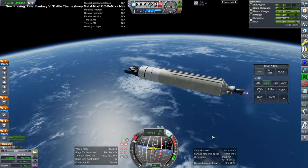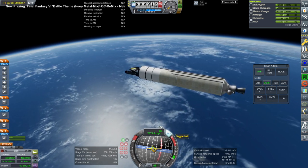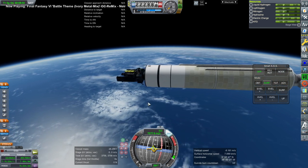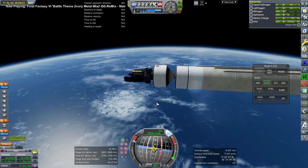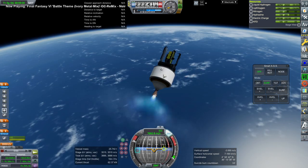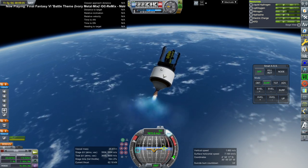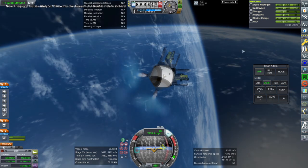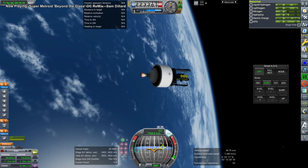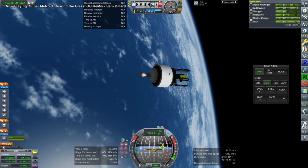Trying to get it to stay where it's supposed to be is going to be a trick, especially since I haven't used Principia before and need to learn how to do that. One of the struggles is that we don't have a way to focus on the second Lagrange point in map view. The James Webb Space Telescope has to orbit that point, and it would be nice to focus on it as the frame of reference to verify the orbit - but I don't know how to do that, unless you guys have an idea.